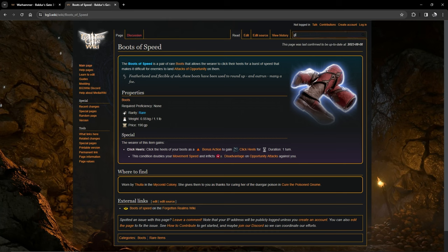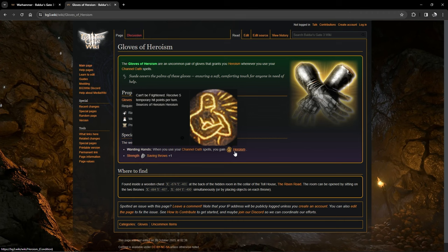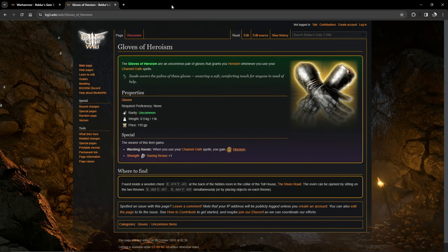Next we have the Gloves of Heroism. Whenever you use a channel oath spell you gain Heroism, which grants five temporary hit points every turn and makes you immune to being frightened. You'll get these where the fake paladins are on the Risen Road, near Karlach.